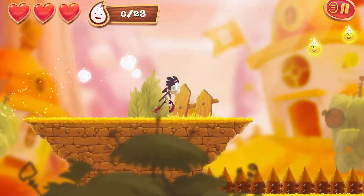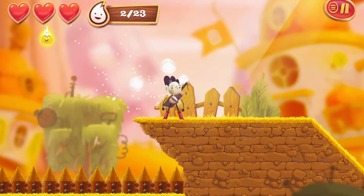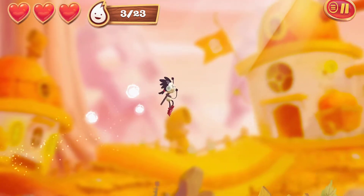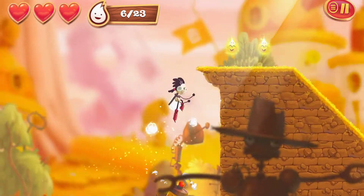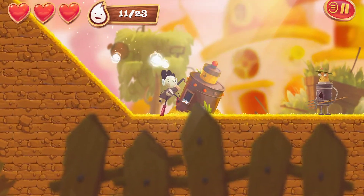Double jump. Double jump again. Just about clings on there. Let's grab that one. There we go. So, the first level or two is just teaching us the basics of how the game works. We can jump up there, just gotta run through the level.